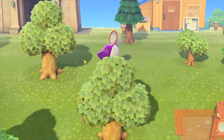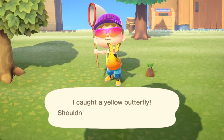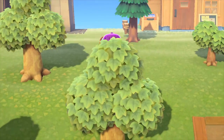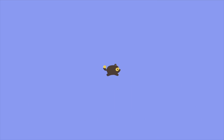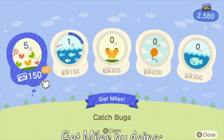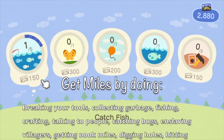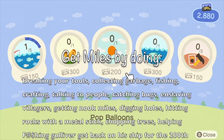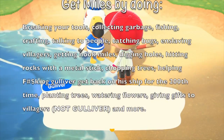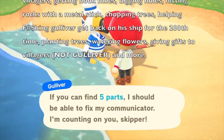That brings me to the progression and achievement system. Nook Miles are points you can spend at the Nook ATM on shoes, clothes, songs, furniture, paintings, and various tickets, with the selection expanding once you have a town hall. You get Nook Miles for doing pretty much anything on the island, including breaking rocks, collecting garbage, fishing, crafting, talking to people, catching bugs, getting Nook Miles, digging holes, hitting rocks, chopping trees, helping Gulliver, planting trees, watering flowers, giving gifts to villagers, and more.